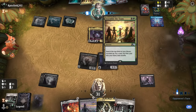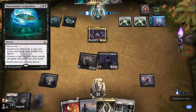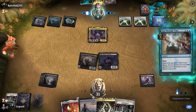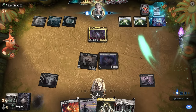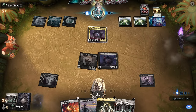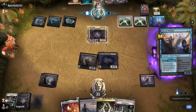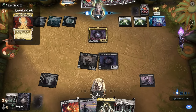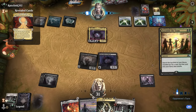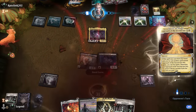Between Dig Through Time and assembling the combo, I imagine they can find Mastermind's Acquisition to get Approach and win from there. They could also just cast Bowmasters to win since we have Villas out — damaging us means we draw, which means we take more damage, et cetera. Opponent found Approach, cast it, and then just needs a way to fetch it up again — Assemble will do it. GG, on to the next one.